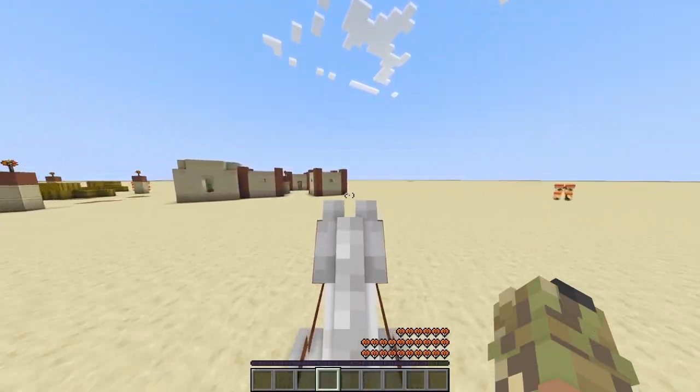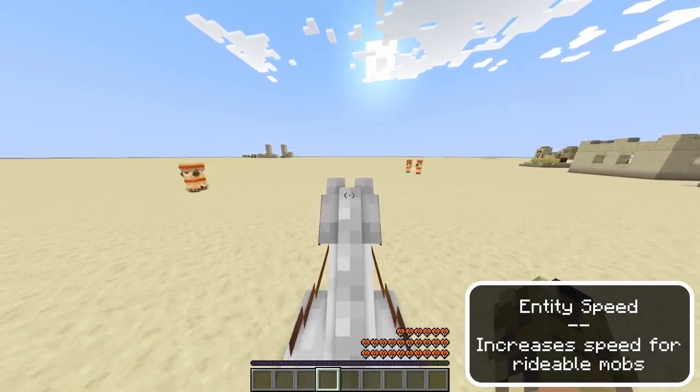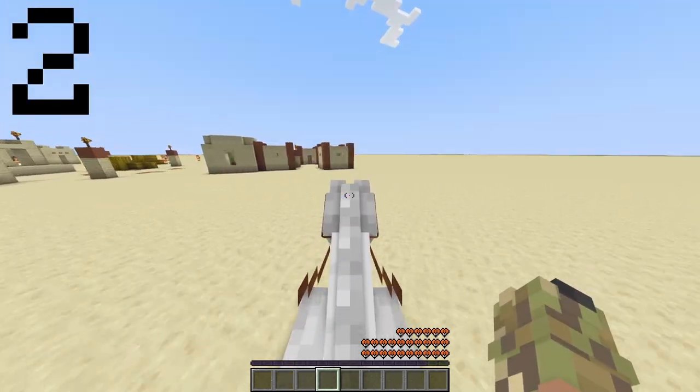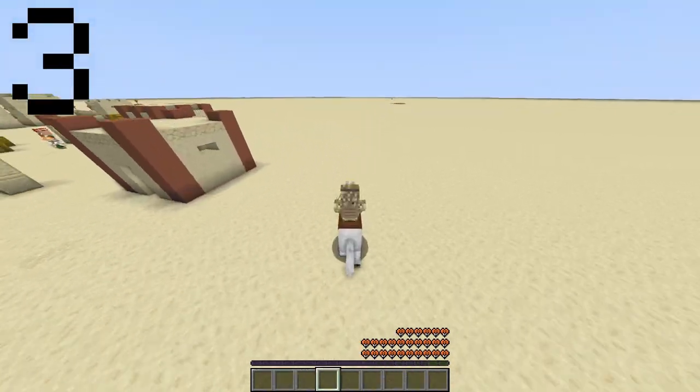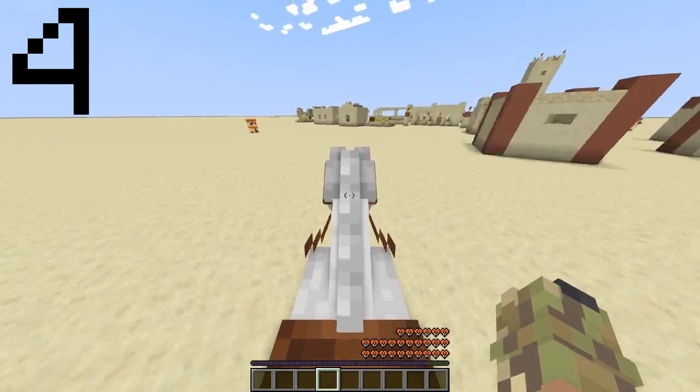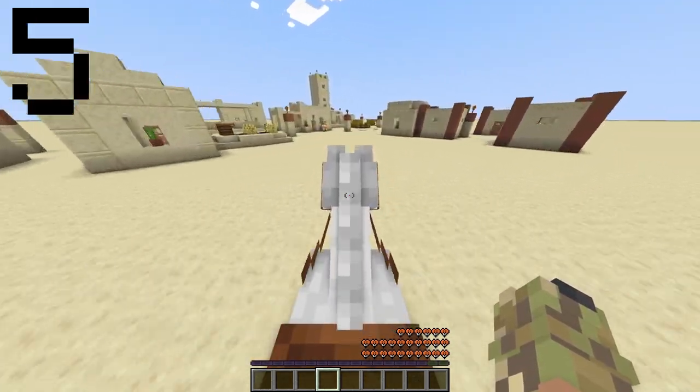The next hack is entity speed. As you can see right now, this horse is pretty slow. So let's make it faster. A little faster — oh yeah, this is a lot faster. This is a huge speed difference right here. At this point there's nothing else to say. I think the hack is done.